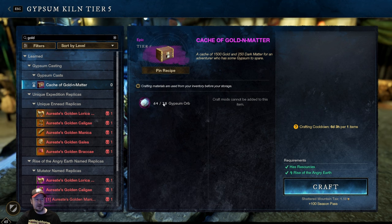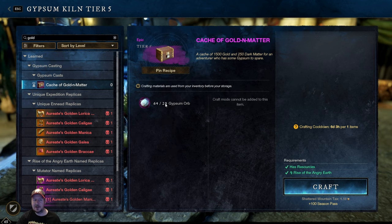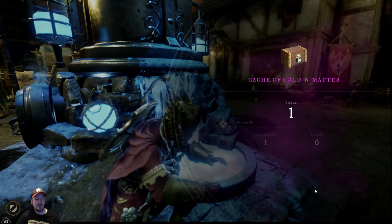The Cache of Golden Matter costs 20 gypsum orbs, which you get each week. You can also buy gypsum orbs with excess faction points — I think they're 7000 each and you can buy five per day. You also get some season pass XP, and for some reason they charge you tax, which seems pointless, but we're going to craft that item.